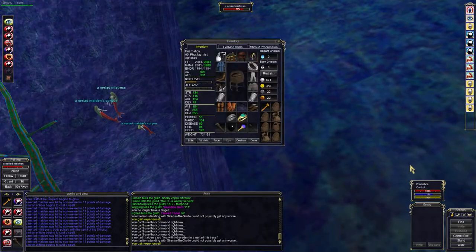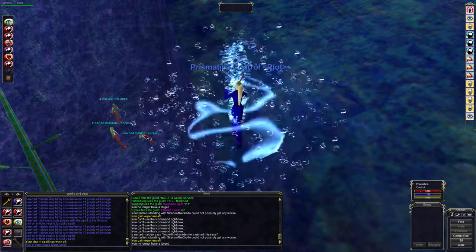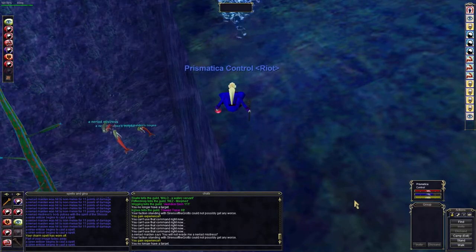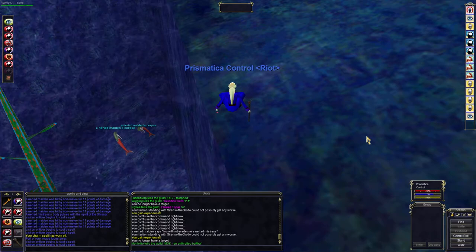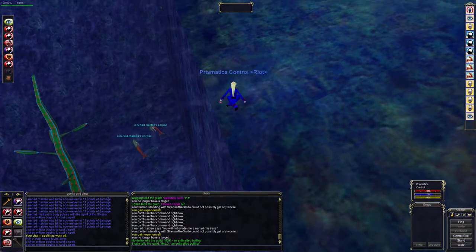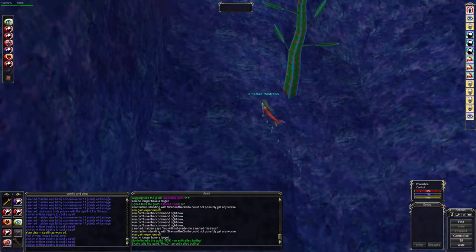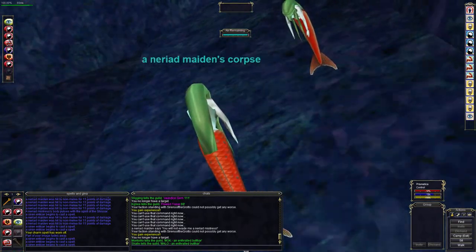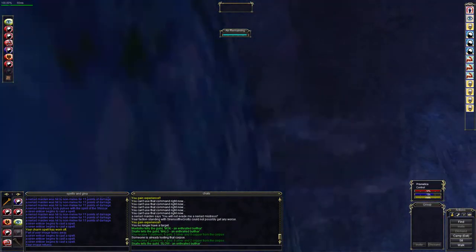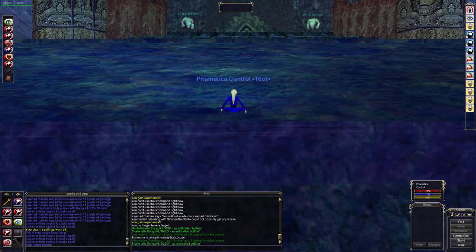The nice thing about this technique is you can use that initial maiden to kill one or two maidens and then use the Mistress to kill your original pet. It's a little bit faster, though a little bit less safe because Baltran's charm can break at any time — and if you're in the water when it breaks, you will get summoned. But this lets you essentially get two kills in the same or just slightly longer time window as you would with the Dictate technique. It's a good combination of speed and safety.